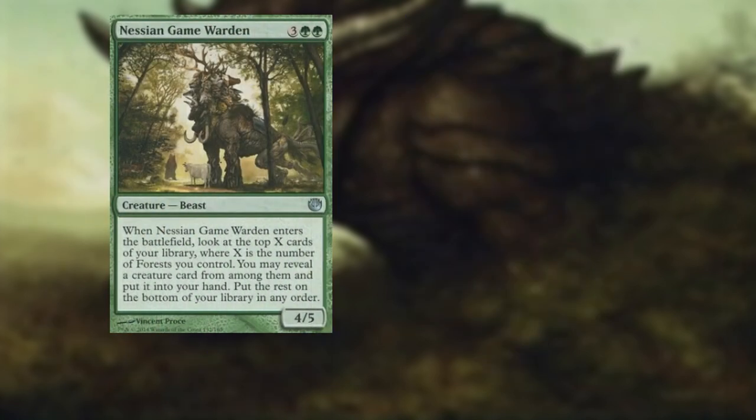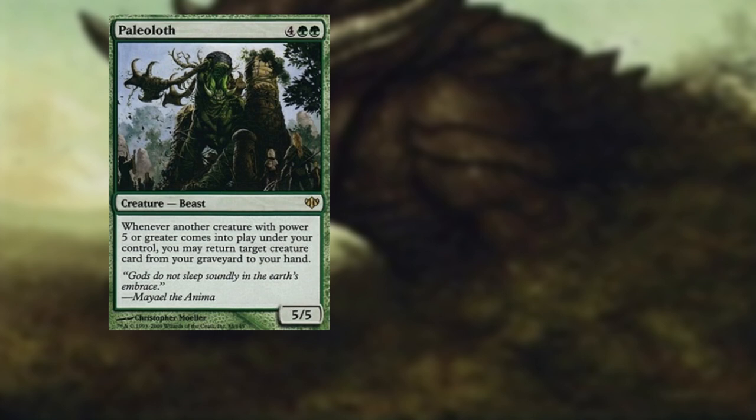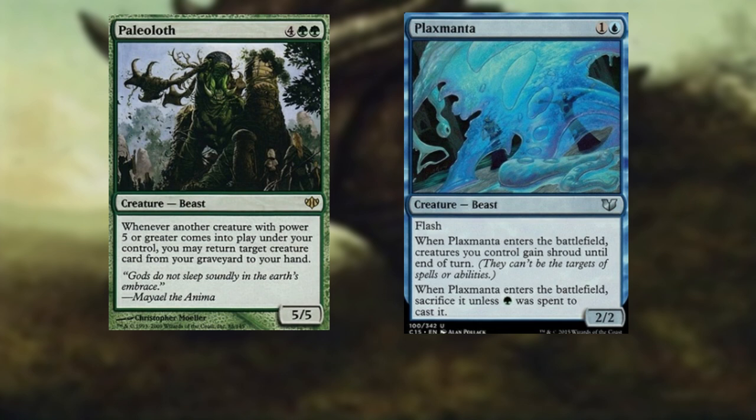Nessian Game Warden — for five, a 4/5 beast. Whenever it enters the battlefield, look at the top X cards of your library where X is the number of forests you control. You may reveal a creature card from among them and put it into your hand — great for digging with a lot of forests. Null-Tread Gargantuan — for three, a 5/6 beast. However, whenever we play it, we have to put a creature we control on top of its owner's library. We'll use this to our advantage by bouncing creatures with good enter-the-battlefield abilities, then reusing those abilities while having a 5/6 on the board for three mana. Paleoloth — for six, a 5/5 beast. Whenever another creature with power five or greater comes into play under your control, you may return target creature cards from your graveyard to your hand. Plaxmanta — for one and a blue, a 2/2 beast with flash. Whenever it enters the battlefield, creatures you control gain shroud until end of turn. A great way to protect our big creatures or commander from targeted removal.